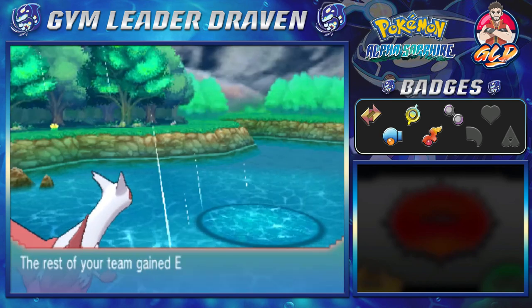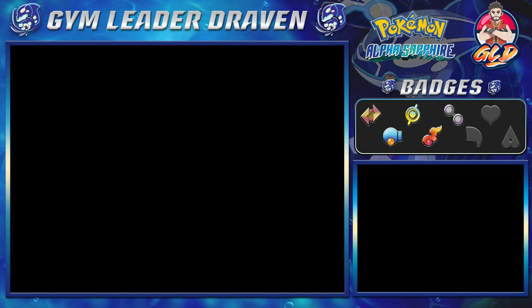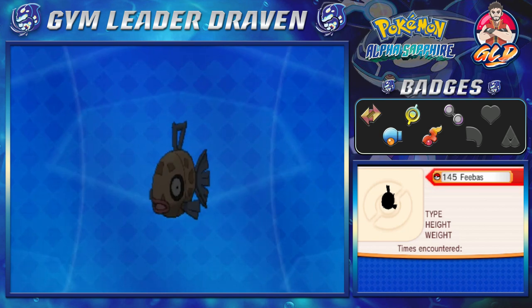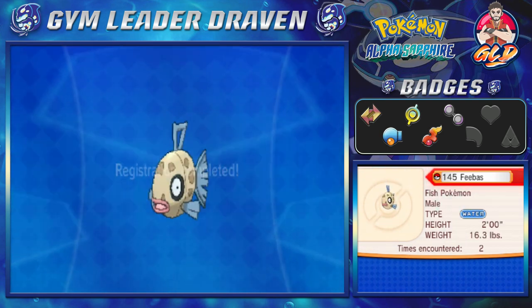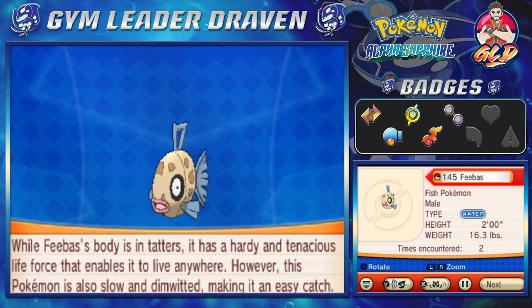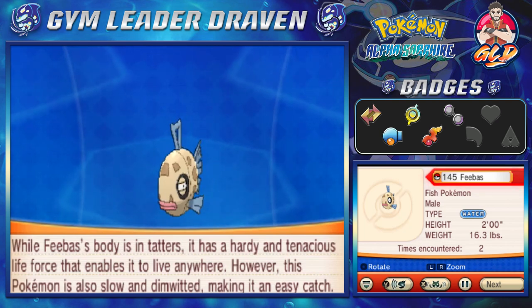So there it is, we caught ourselves a Feebas guys, and we got to look at the Pokedex entry. Here's the Feebas — the fish Pokemon. While Feebas's body is in tatters, it has a hearty and tenacious life force that enables it to live anywhere. However, this Pokemon is also slow and dimwitted, making it easy to catch. Yeah, that was easy to capture.